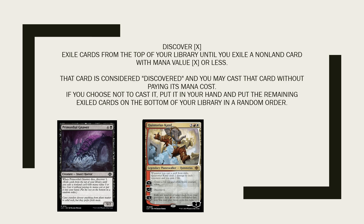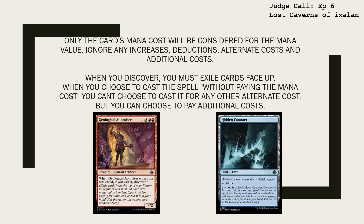If you choose not to cast it, put it in your hand and put the remaining exiled cards on the bottom of your library in a random order. Only the card's mana cost will be considered for the mana value. Ignore any increases, deductions, alternate costs, and additional costs.